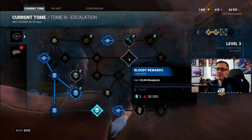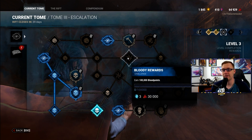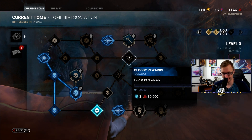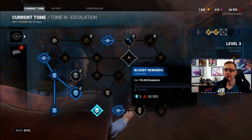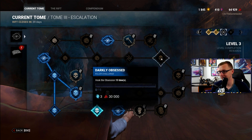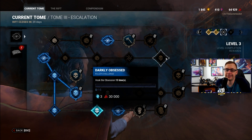Earn 100,000 blood points — this should be relatively easy if you have Barbecue and Chili. Remember, if you have Bloody Party Streamers or Survivor Puddings, this is the time to use them because those blood points count towards this challenge. Get four stacks of Barbecue and Chili, throw down a Bloody Party Streamer or Survivor Pudding, and in the course of one decent game you can easily get this challenge done.